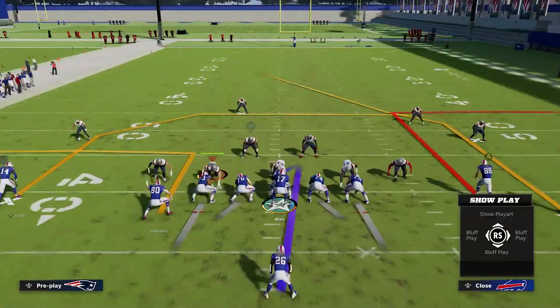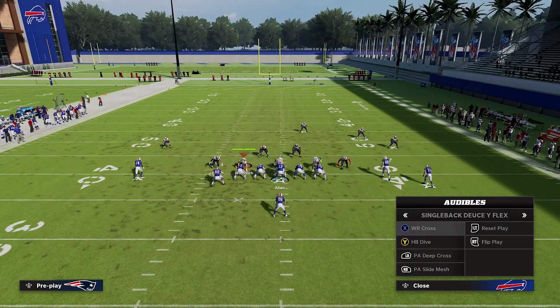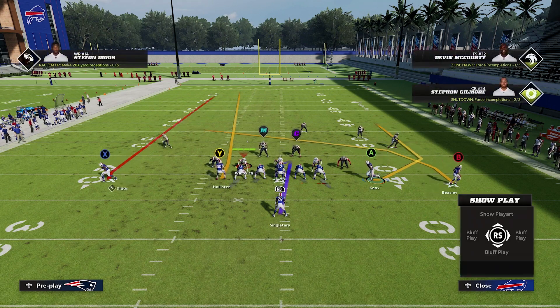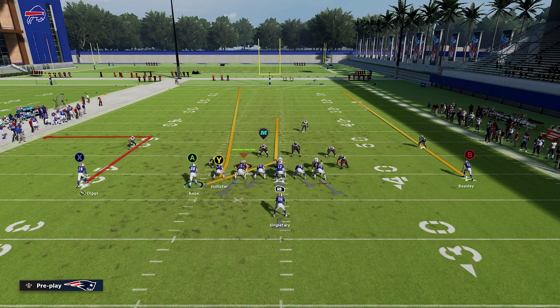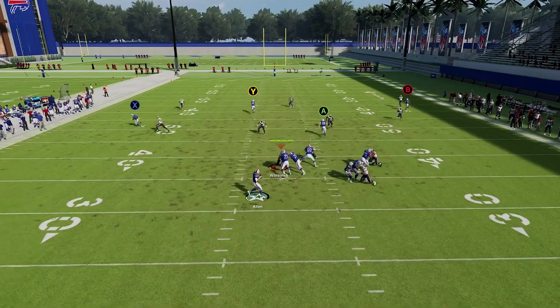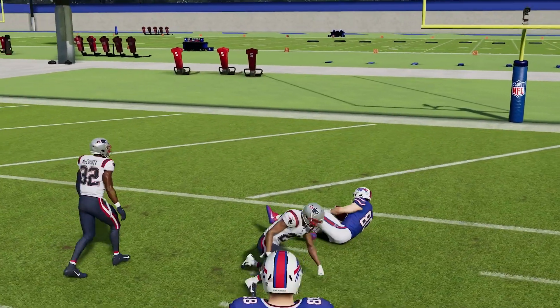Now we're going to the right hash mark with wide receiver cross. We're going to get the Y involved. When we move the A over, you're going to see how everybody widens out. We put the B on a streak, block the running back, and smart route the X out. That's going to get the Y open in the seam - the B down the field holds the free safety to the right side, and the A coming up the seam goes toward the middle of the field. The X holds the other player, so this is going to be wide open in the middle for a nice one-play score opportunity.